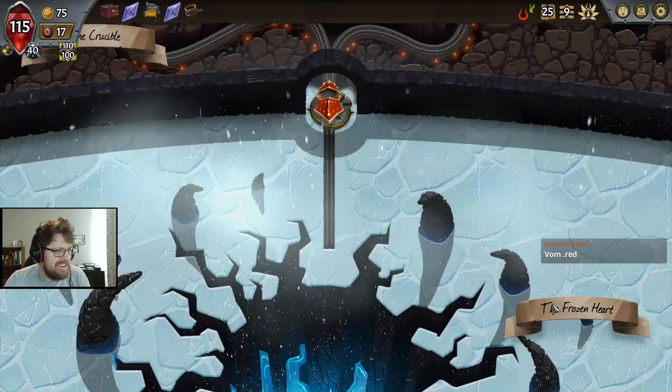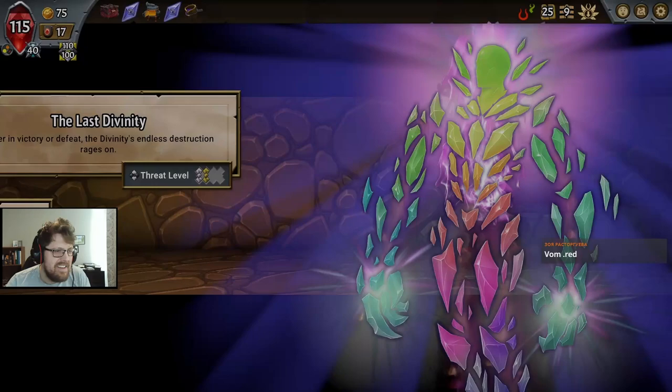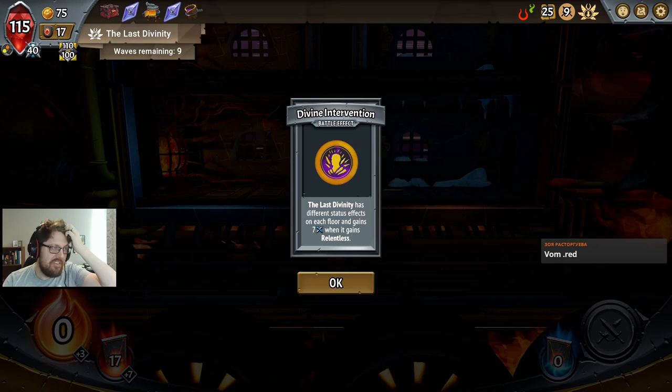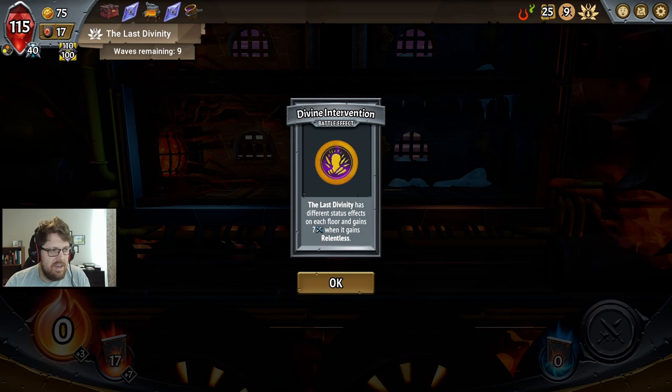Get obliterated. Oh my gosh, we're losing 35 net HP on the Seraph. Absolute craziness. Oh man, gotta think through this — how are we going to win this fight?